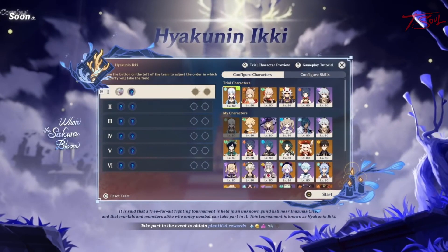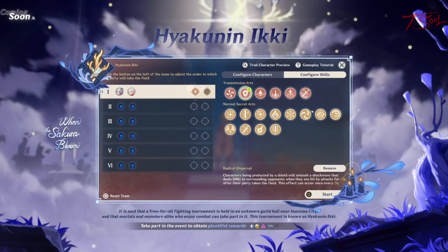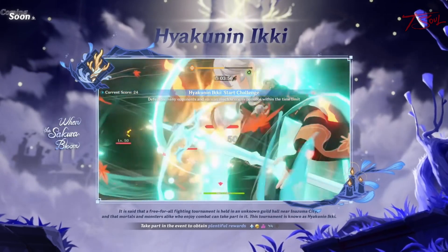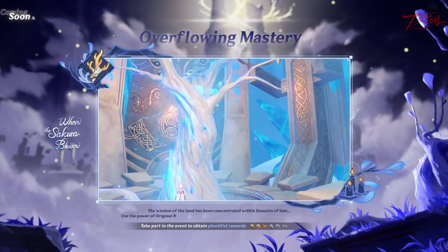And the final main event is the Hakunin Iki, which is a battle domain that you'll use 6 different teams of 2. You can use 6 of the trial characters, as well as your own cast, to help with this event. It was pretty fun last time, so I'm looking forward to this one again.